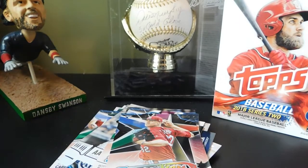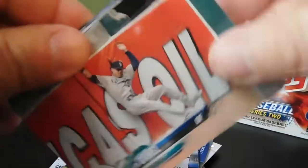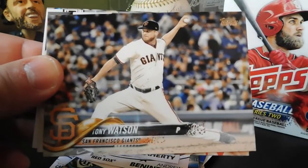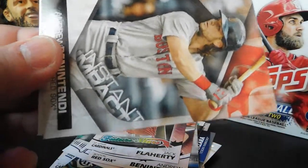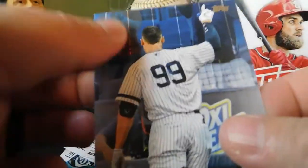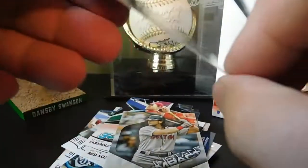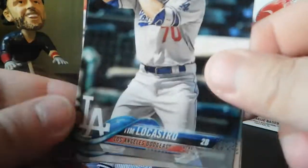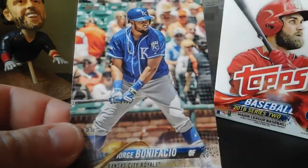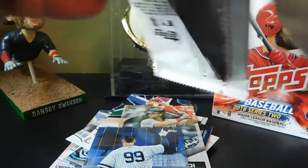Last pack: Josh Bell, Chad Pinder, Robert Stevenson, Ben Gamel, Tony Watson, Instant Impact of Andrew Benintendi, and an Aaron Judge Highlights card — and that one's blue. I'm not sure if they have different color variations but that one's blue, so if anyone knows what that means please let me know in the comments. Also Tim Lincecum, Kenta Maeda, and Jorge Bonifacio.